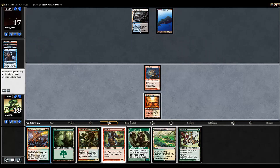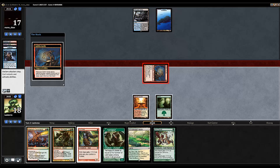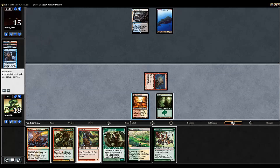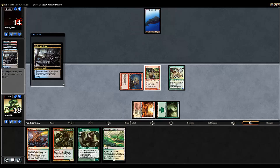Because now we have the option to cast Curd Ape. In modern, you do want to cast your creatures in second main phase usually. It gives us the chance to keep up a Tarka's Command as well as a Gore Clan Rampager. That's why I'm not even going to give it a chance here by cracking and him doing something with it - I'd rather just get in for some damage. We've got a Scalding Tarn. We're going to cast the first creature, which is going to be a Curd Ape.